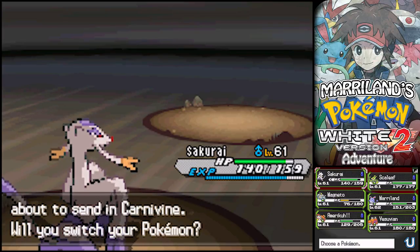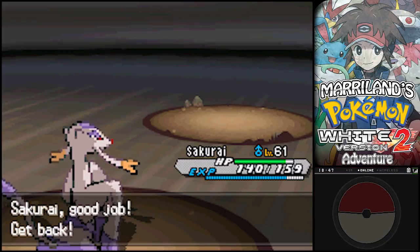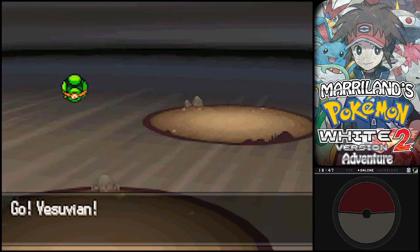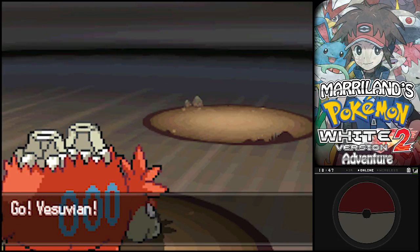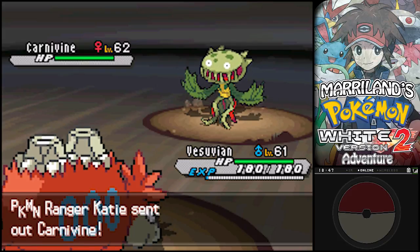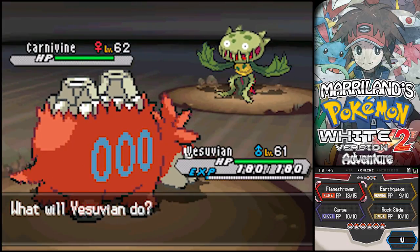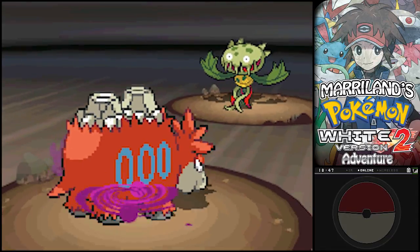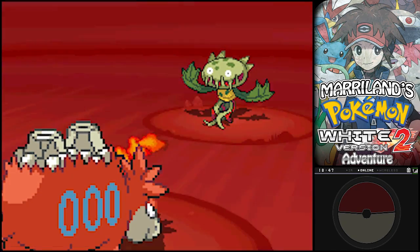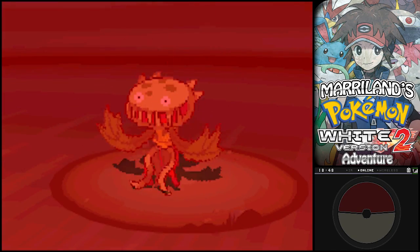Carnivine! Wow, I could actually take that thing with Sakurai, but I'm going to give Vesuvian a chance - he didn't really get a chance to fight that last thing. Hey Carnivine, I got a Flamethrower with your name on it. You're going to ring me out? What are you, a cashier or something? Oh no, that's Ring Up. I'm sorry.